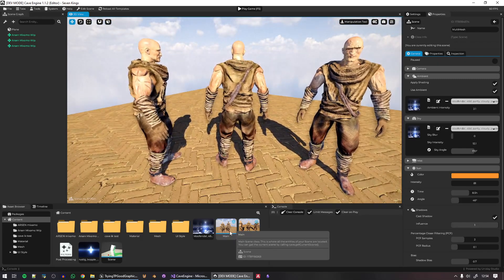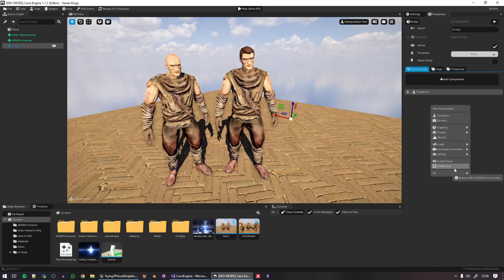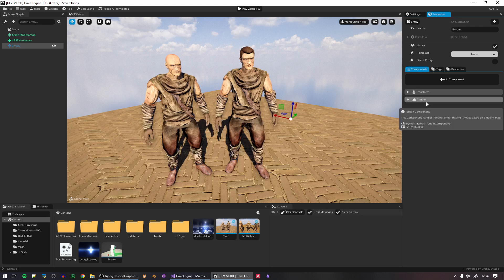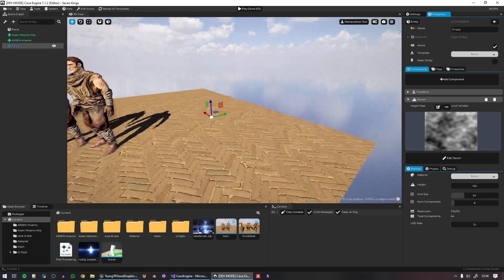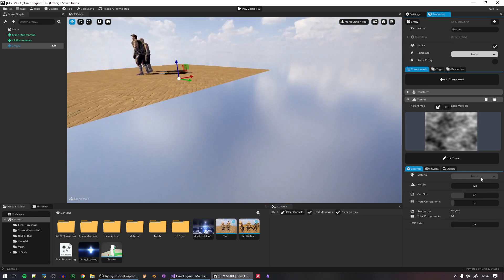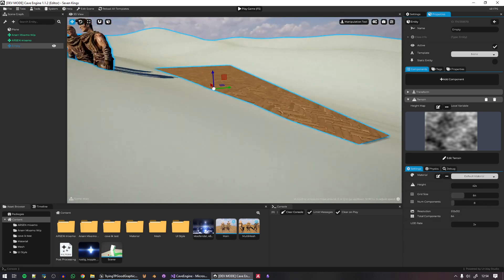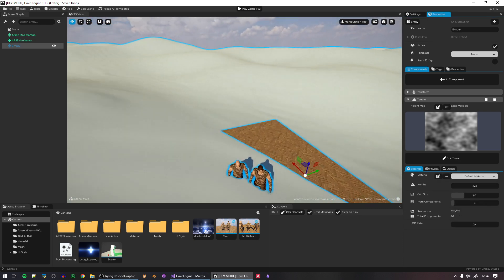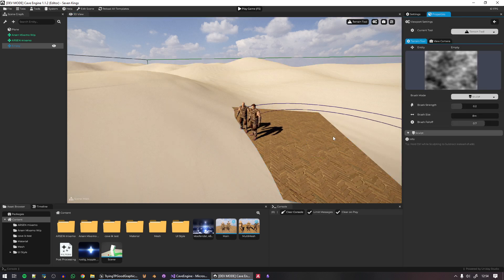I'm excited to make this game. Imagine this with a huge terrain — let me add one right now. I'll set a terrain and put a new heightmap. There we go. This shows how easy it is to add terrain in Cave. You can adjust the sculpt tools, and suddenly we're looking at the terrain editor, which I'll keep improving.